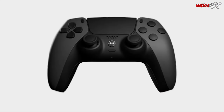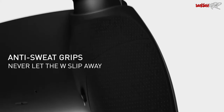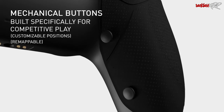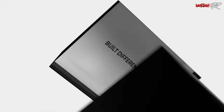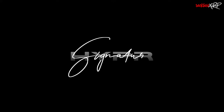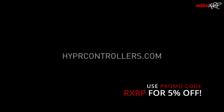This video is brought to you by Hypercontrollers. They are the first company to ever put Hall Effect thumbsticks inside a PS5 controller, which means no stick drift. You can customize your own controller or shop for a pre-made one — for PS4, PS5, Xbox Series X and S, and PC — with custom shells, extra paddles or buttons with a remappable chip, Hall Effect sensors, mouse click bumpers and triggers, and much more. Hypercontrollers offers a one-year warranty. Go to hypercontrollers.com and use promo code RXRP to save 5% off your order.